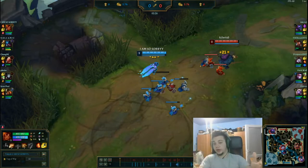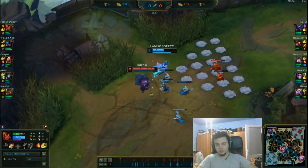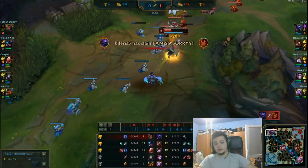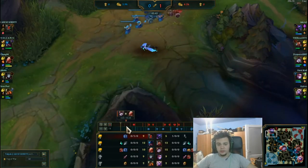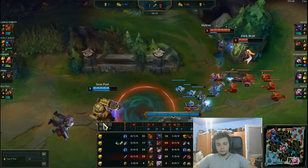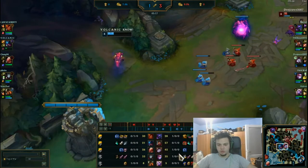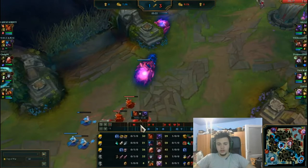I'm playing Taliyah top and I'm not really having the time of my life because I mispositioned myself early, I didn't fight at level 3, I didn't ignite here on him, I didn't have W — I died. Simply as that. You can see here on bot lane that my bot lane — Tilyus got a kill on Grace, but Vayne is getting kills. On mid lane, Lulu is heavily destroying Vladimir; you can see he's 0-1 and Lulu is 42 CS ahead, so basically we're conjuring here an advantage for the enemy team.